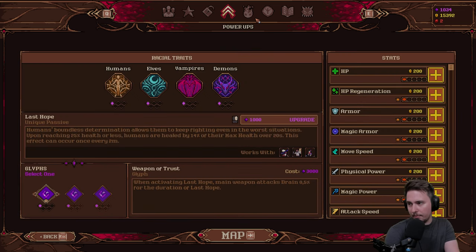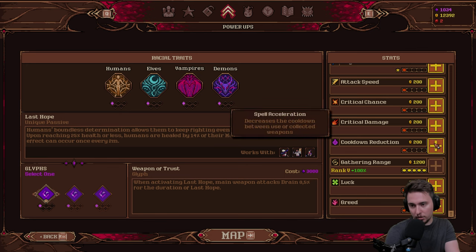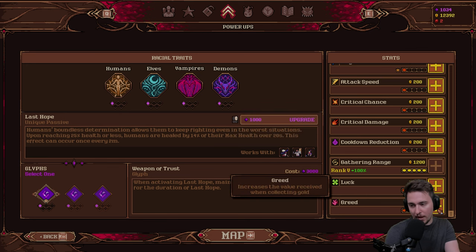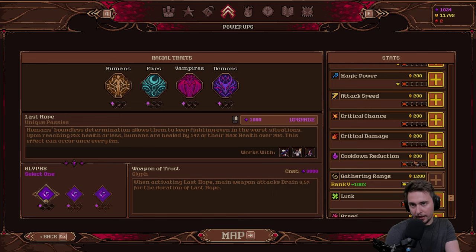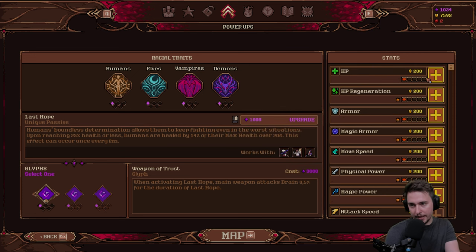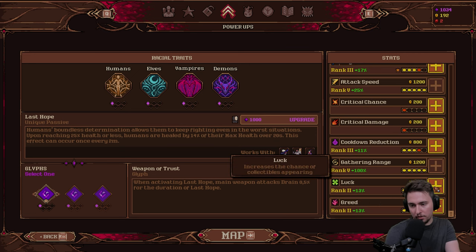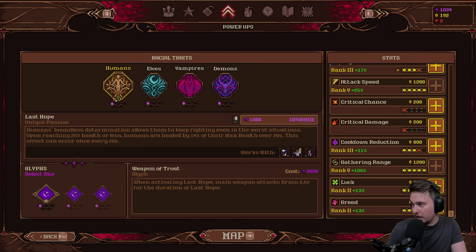Unlockables and Power-ups: we can spend gold to get some things. Gathering range, increase the value received when collecting gold. I can go two times. Attack speed — love it. Critical damage, cooldown reduction — let's go three times. Physical power, magical power, a little bit of armor, a little bit of magical armor, HP, and luck — why not? I spent quite a lot.